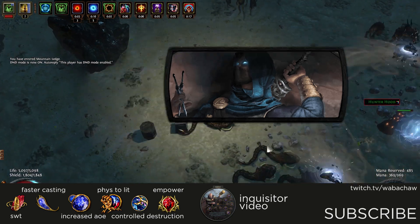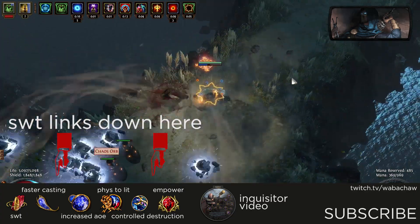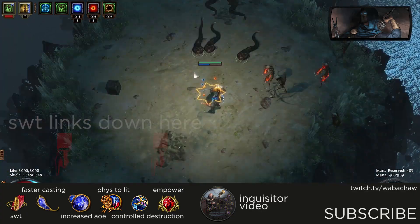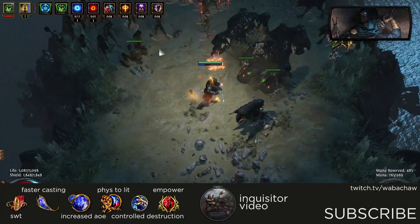Shockwave Totem is a great build for all aspects of the game at any time in a league. For this guide we no longer use Eldritch Battery and Mine Over Matter, but instead use a mana-based hybrid build. This gives us more life in the end and also makes better use of many passives we already use.